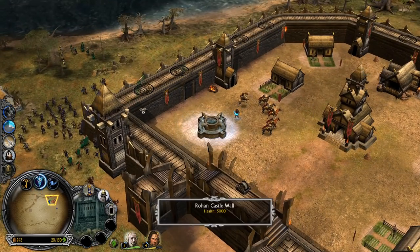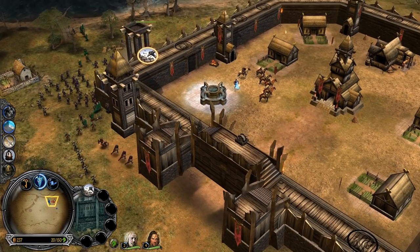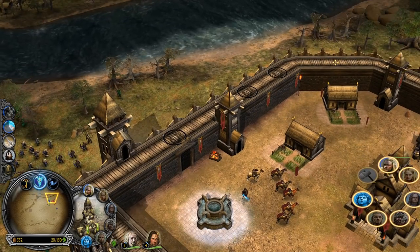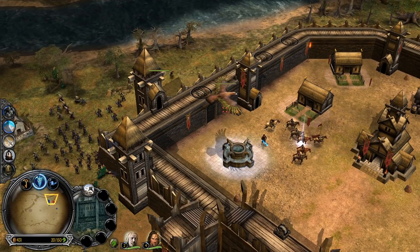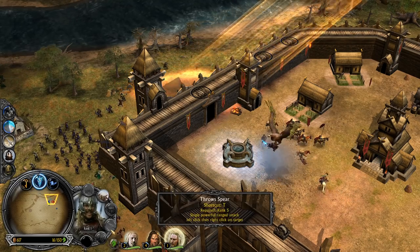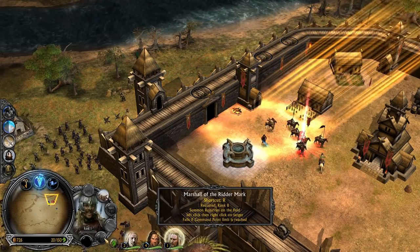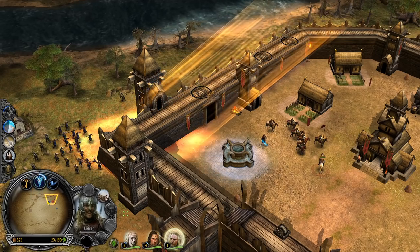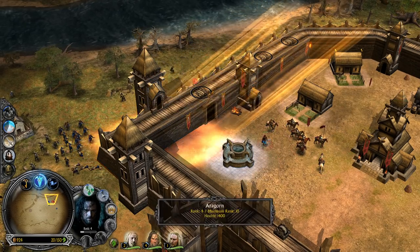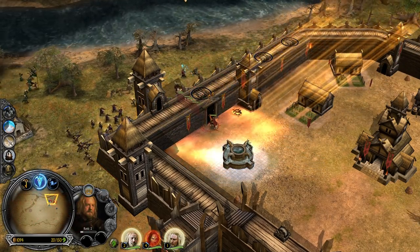We can also build potentially one more tower right here, because units are gathered around this area and we will get so many power points over time for free. The plan is: I'm worried about heal being on cooldown and Atelas on cooldown, and nothing to deal with this eagle really. He doesn't do that much damage to our Aragorn, luckily. He needs to be level 5 for the spear ability. Marshal of the Red Mark summons Rohirrim on the field — that's interesting! Leadership is also available at level 3.